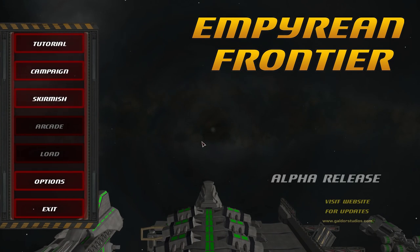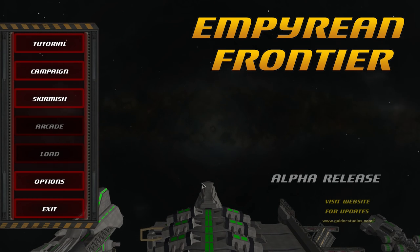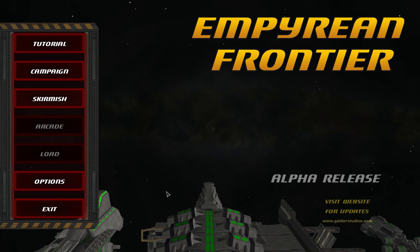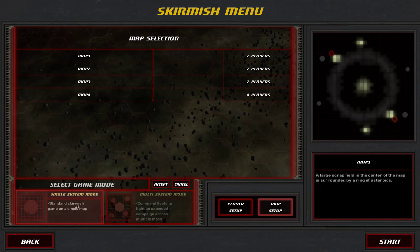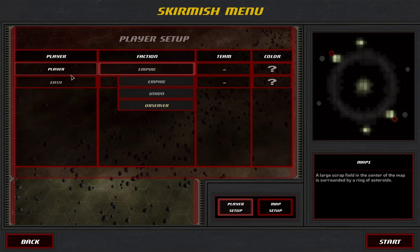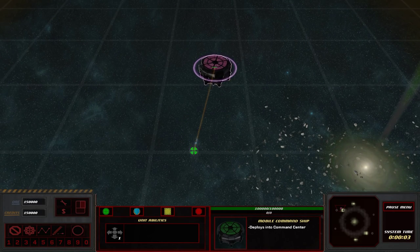Hey everybody, welcome to Empyrean Frontier. This is a 4x RTS game, or it's an RTS game with a lot of similarities to Sins of a Solar Empire Rebellion and all that. You can see some of this in its map setup where you can have single systems or multi-system super battles. Let's go ahead and do a standard 1v1. We're gonna keep the AI on easy because they're quite hard and I'm very sick, so my brain isn't really working that well. We'll play as the Empire versus the Union. I don't know if there's any differences between the two.